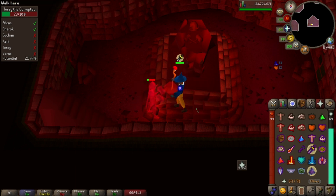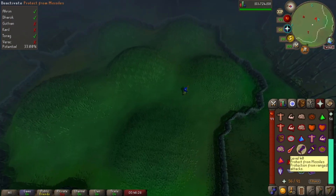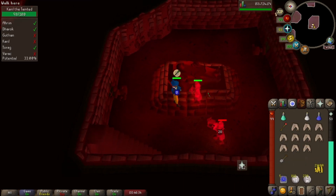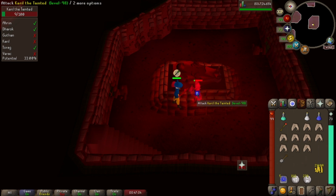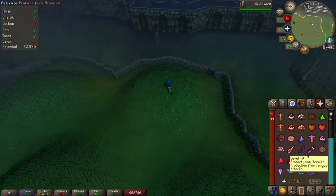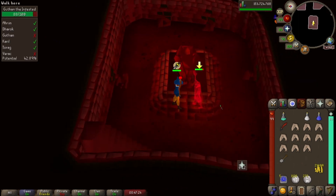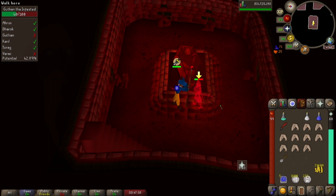My audio did get messed up for this part, so I'm now in post-production. As you can see, heading to the south-central hill, turning on Protect from Range and getting our scimitar out to attack Karil. Karil can do a lot of damage to you, but as long as you're using Protect from Range it really shouldn't matter. The last brother after Karil is Guthan, in the southeastern hill — get your staff back out, turn on Protect from Melee, and attack him. He can heal off of you for a portion of the damage he deals, but as long as you pray Protect from Melee, he won't be able to heal at all. That is the entire point of this series: to show you that you can do these bosses with budget gear as long as you are comfortable with the mechanics.